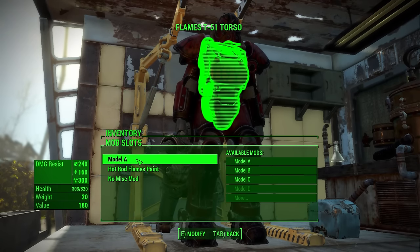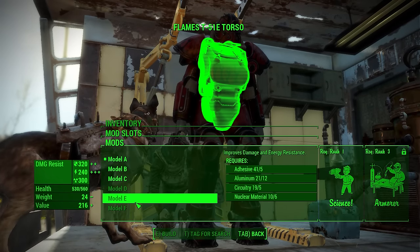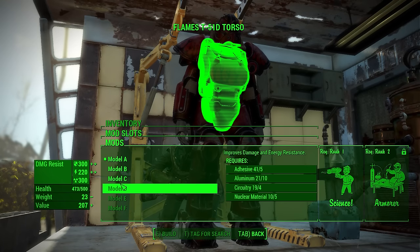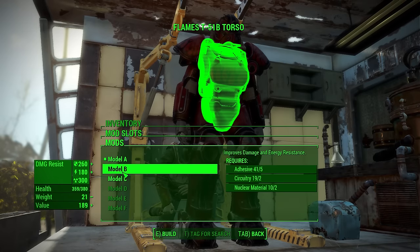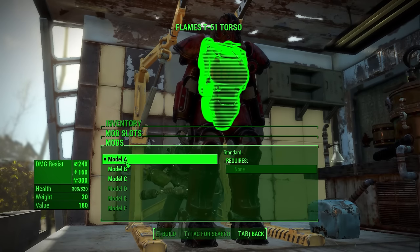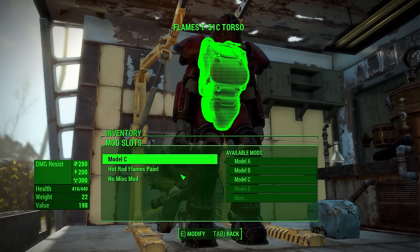So let's go for model A. As you can see, there's model C, model D, model F, and all these options. Here we are at model C. You can see all the different values change — damage resistance, electrical resistance, like pretty big. And the hit points go up by nearly 25%. So model C, even though it's expensive, is a beast.